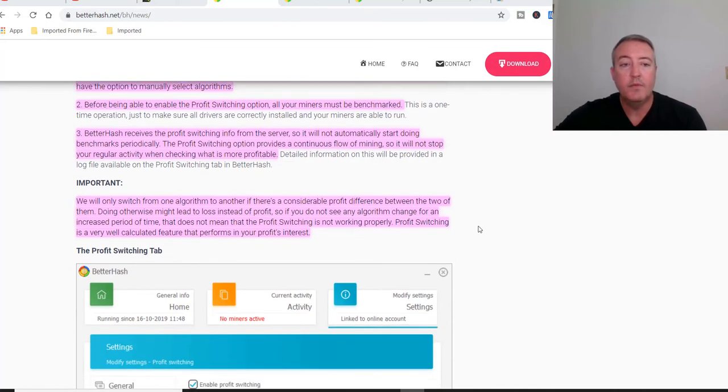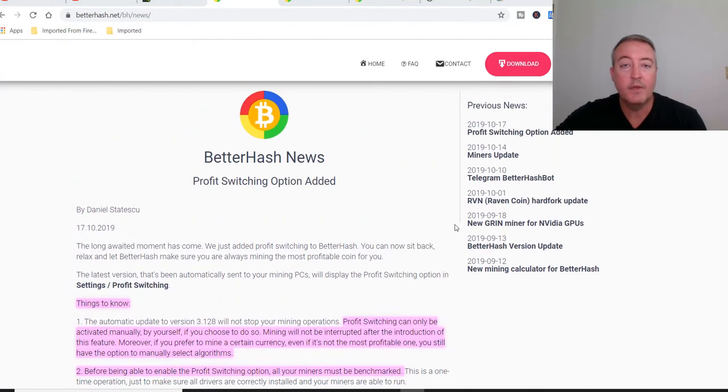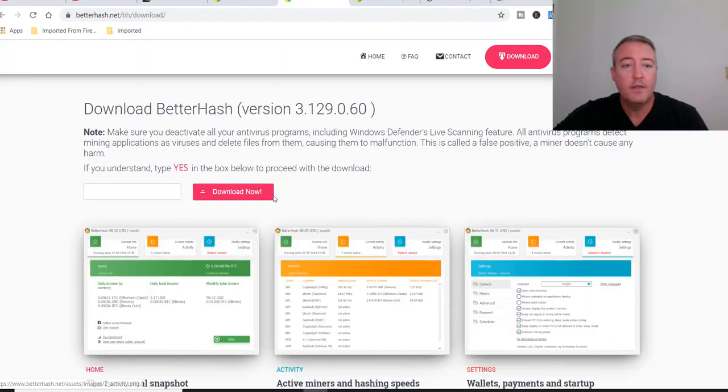Scrolling down — it will only switch from one algorithm to another if there's a considerable profit difference between the two of them. Doing otherwise might lead to loss instead of profits. So if you do not see any algorithm change for an extended period of time, that does not mean the profit switching is not working properly. Profit switching is a very well-calculated feature that performs in your profit's interest. There's a new tab here for profit switching. If you want to download this, there will be a link down below. You just click Download Now, type 'yes', and click download to get the latest version, which is 3.129.0.60.